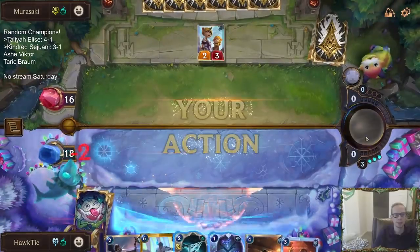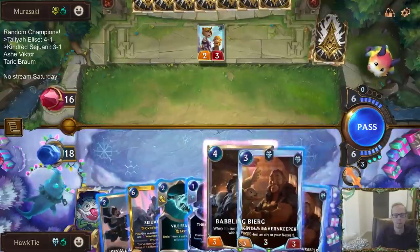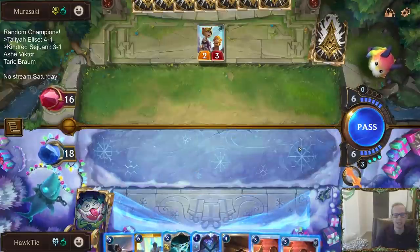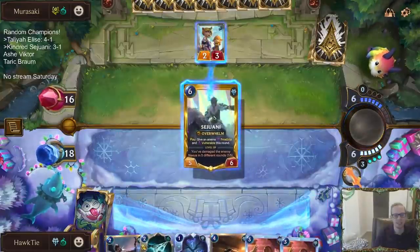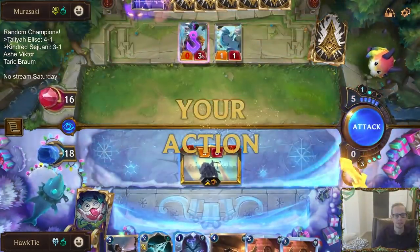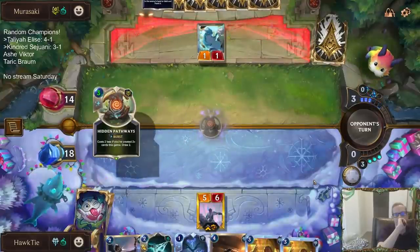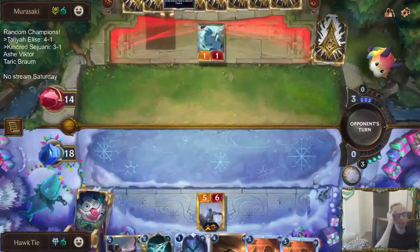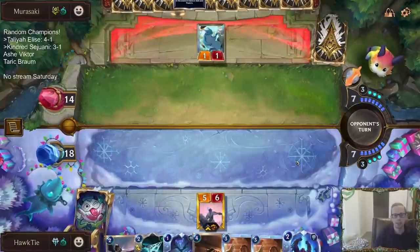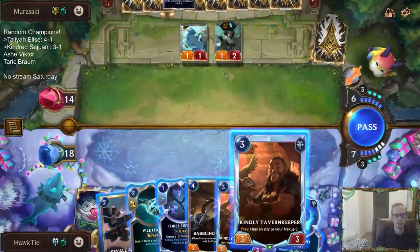That's fantastic. This hand we have would have been such a great hand to have last game — triple Vile Feast, double Tavern Keeper. We're winning last game if we have this hand. You have your anti-aggro hand against the control deck. They could easily play Miss Fortune here. I don't really see us winning this game.